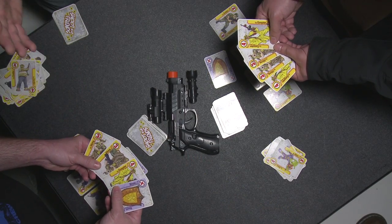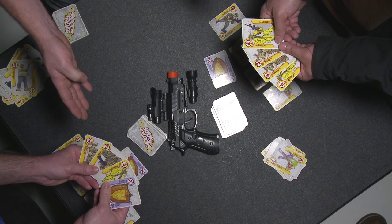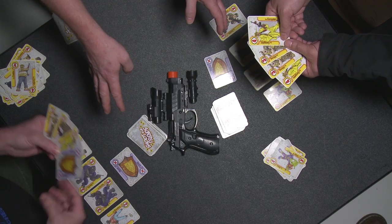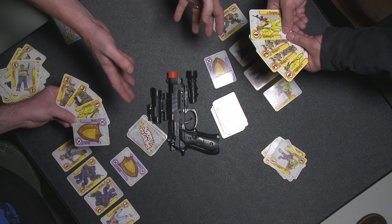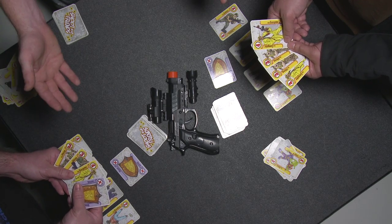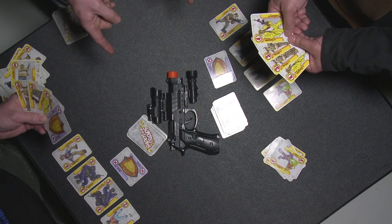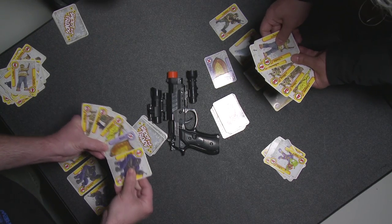Occasionally all players reach a stalemate. If you get to the point where you cannot legally play a card because you have no characters that match any of the characters in the face-up sets, then you can't play. If that becomes the case, you have to wait until no players can play. When no players can play, all players in the stalemate draw one card from the discard pile on the count of three at the same time to break the stalemate.